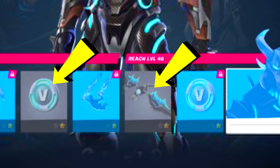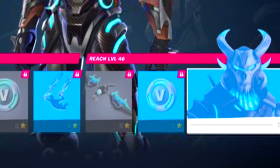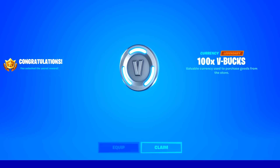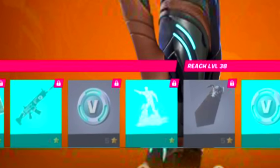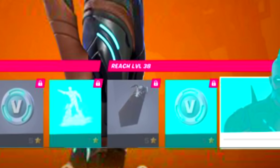If you look below these two items which are in grey, that means even if you don't have the Battle Pass you will still get a free glider and 100 more V-Bucks. On the other page we have a free loading screen, a free wrap, some free V-Bucks, a free back bling, and some more V-Bucks.